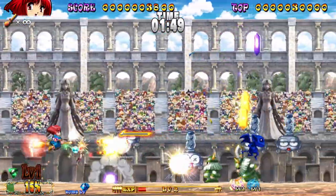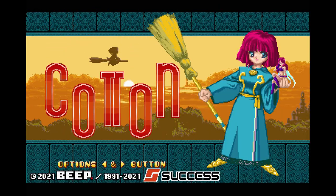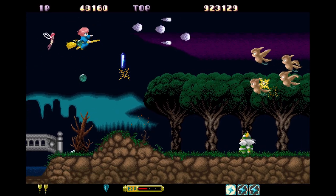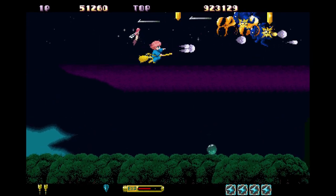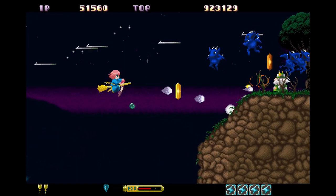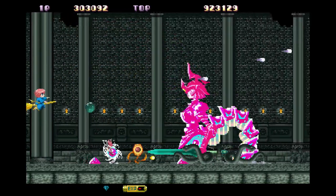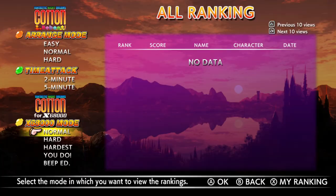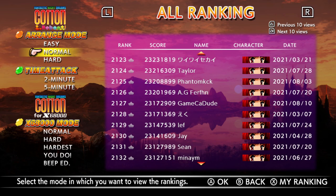The score attack mode features an arena-like environment and tons of enemies to face. The Sharp X68000 version is here too, which was highly acclaimed back in the day as one of the better ports of the arcade version. Going from Arrange Mode to this version, you'll see this one is much tougher, just like its arcade counterpart. Cotton was never an easy shooter and it'll quickly remind you why that was the case. All three selections also have online rankings so you can see how you compare to the rest of the world — a welcomed feature.